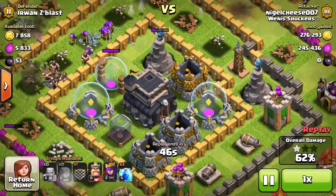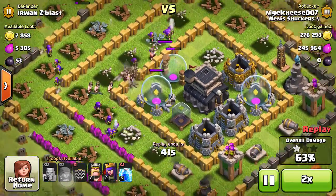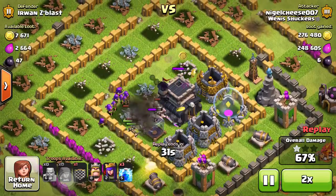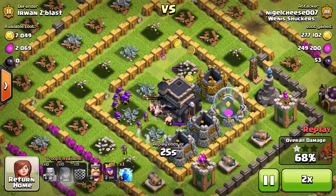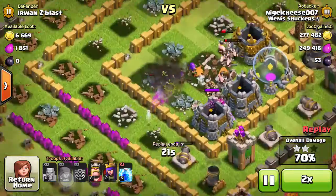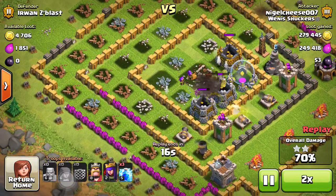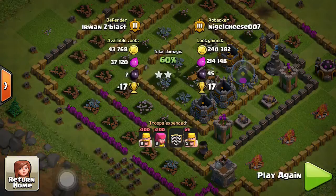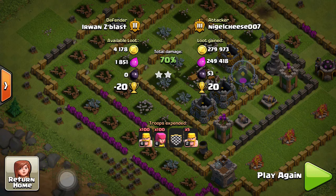The only thing really affecting them is the splash defense, so I'm going to speed this up a little bit. Basically all the loot is gone, heading for the Town Hall right now. There goes the whopping 53 Dark Elixir. Down goes the Town Hall — 70% two-star right now. Just going to get the swords now, and that should do it. 70% two-star, 280,000 gold, 250,000 Elixir, and 50 Dark Elixir. I only had to use 100 Barbarians and Archers, and no spells or heroes from the Clan Castle, which is great to save those.